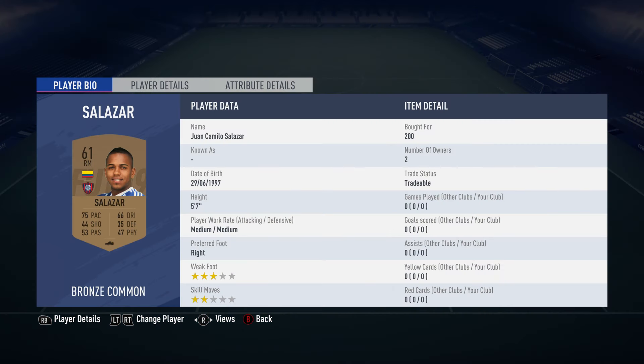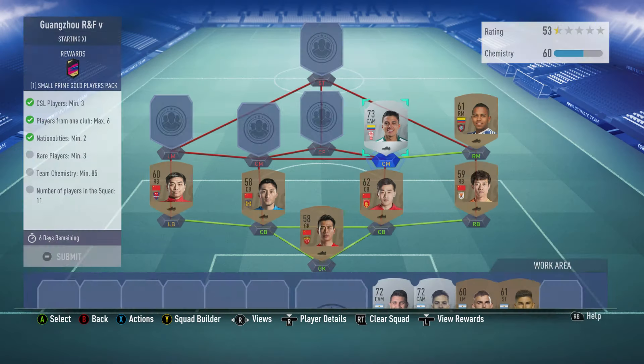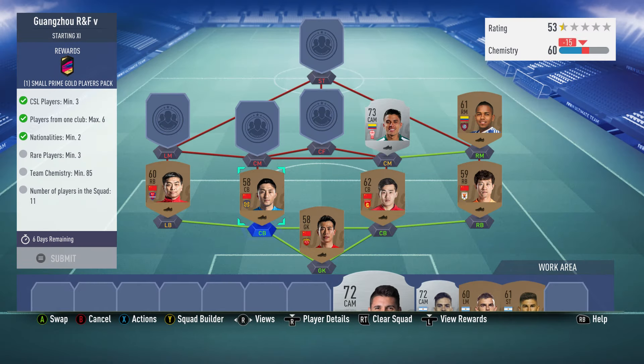The right midfielder is Juan Camilo Salazar, bought for 200, plays for San Lorenzo in the Argentinian first division and is from Colombia. The central midfielder on the right, the CAM, is Andres Felipe Roa, bought for 400, plays for Huracan in the Argentinian first division and is from Colombia. The center attacking midfielder is Gioveso Nunez, bought for 400, plays for Atletico Tucuman in the Argentinian first division and is from Argentina. The center mid on the left, also a CAM, is Augustin Volzat, bought for 400, plays for Velez Sarsfield in the Argentinian first division and is from Argentina.